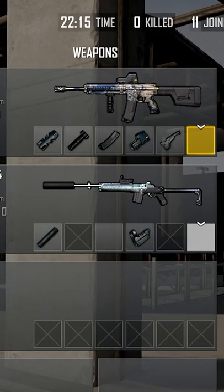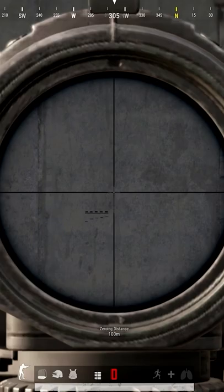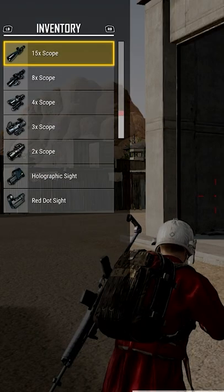The red dot and hollow are both for short range, whilst the canted gives you a red dot and then another slot that you can put a long range scope into. You can switch between the canted red dot and the other sight by alt-right clicking on PC, or pressing X on Xbox or Square on PlayStation whilst aiming down sights.